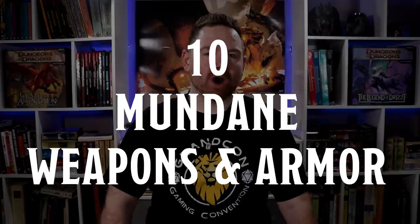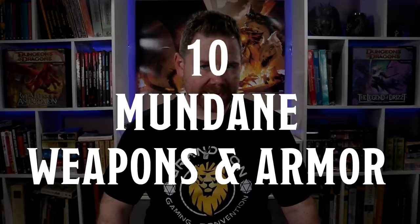Number ten: mundane weapons and armor that look cool and have interesting stories behind them. For example, a suit of scale mail made from rainbow-colored scales that has been worn by every elf in the gray leaf lineage, or an orc hide cloak worn by a famous orc slayer. You get the idea.